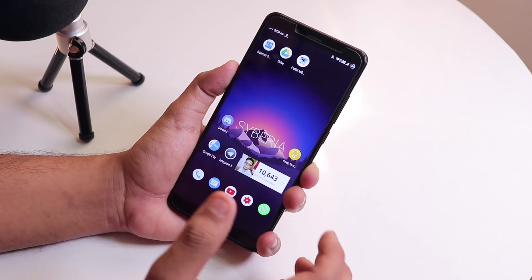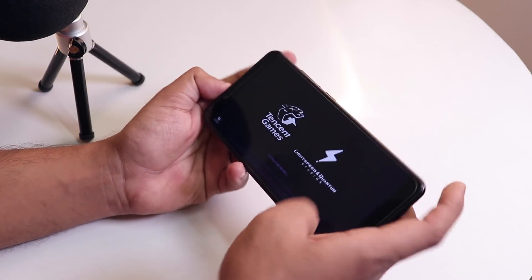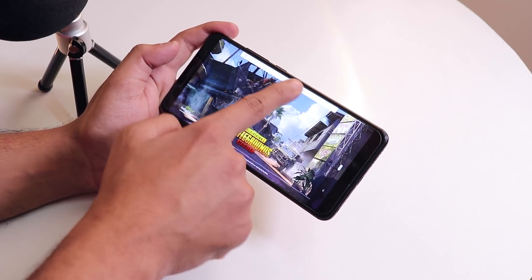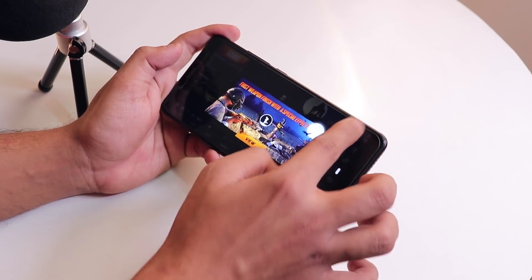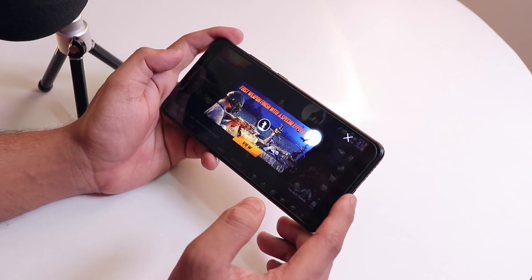The only bug I have noticed is while playing PUBG there are some glitches — let me show you that. All the customizations are present, including brightness control from the status bar, double tap to sleep, and the fingerprint scanner — all working super fine.